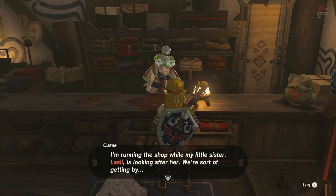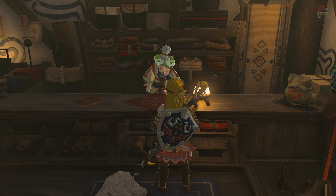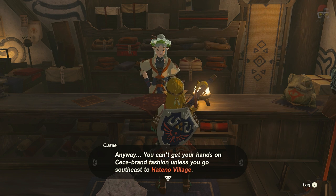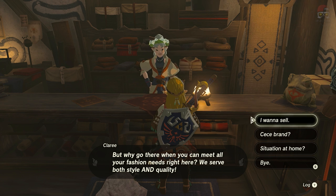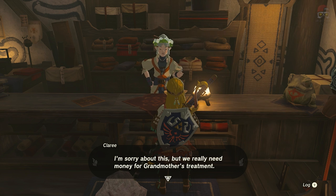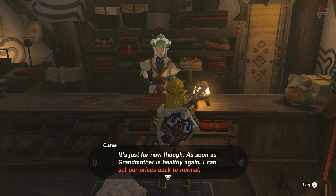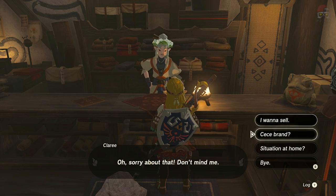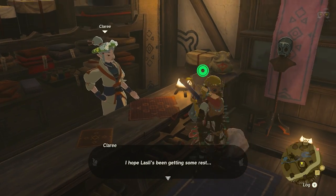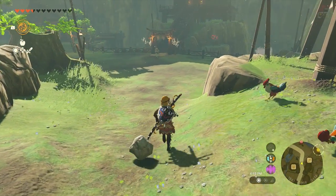We're going to go talk to this person here. She's going to say, please let grandmother be okay. The whole thing is that she has a whole kind of issue going on. We're going to have to basically get some ingredients and cook something specifically for her. So there are very specific ingredients we're going to need. She tells us about her grandmother that's fallen sick — she's had to hike up the prices on everything she has in stock. So basically until grandmother is healthy, we're going to have inflated prices.